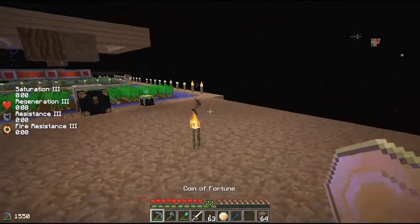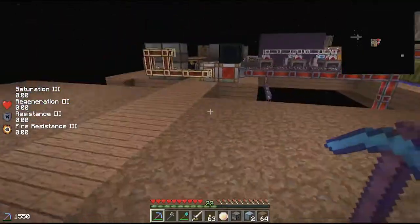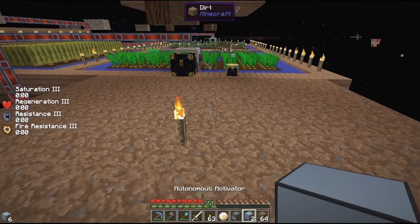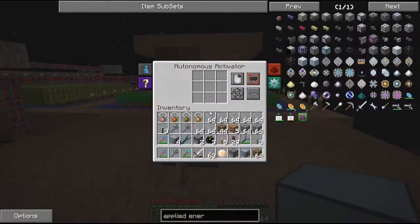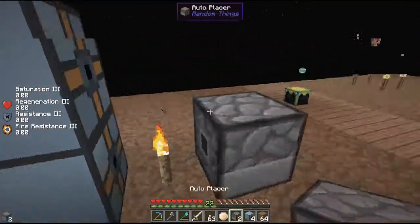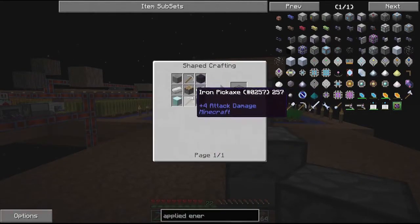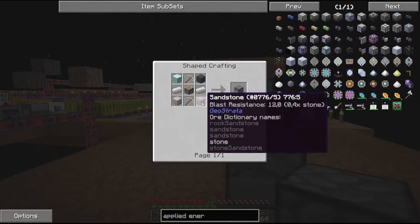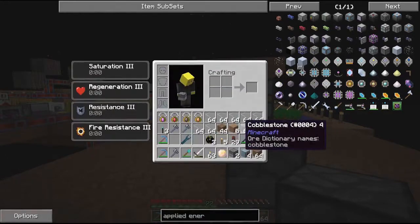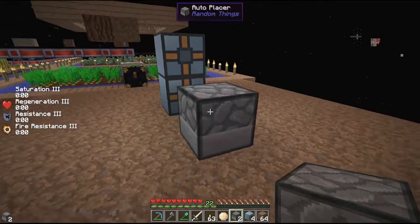Now we are getting there. You will need two of these and one of these for here. The auto planter - let me show you the recipe. It's not too bad: iron pickaxe, iron, stone stuff, and a piston. Pretty cool. This auto planter will just plant saplings automatically.